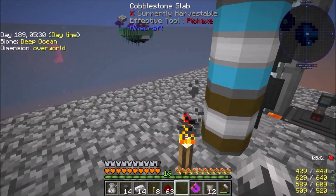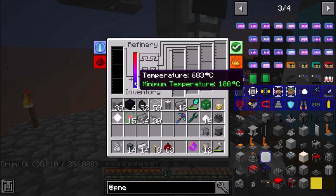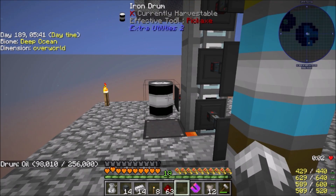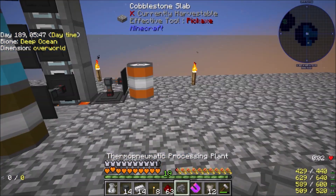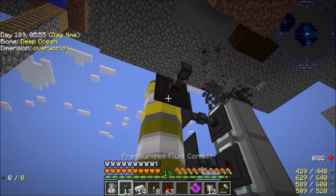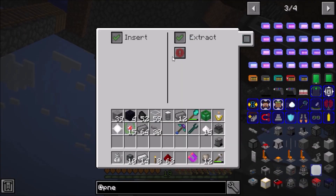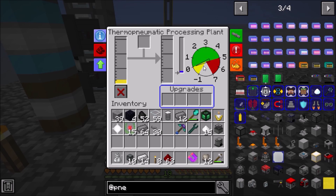As long as we can keep this thing full of oil — and it's sucking through it pretty good — that should be fine. So now we can place this down right here. This is going to look rather janky but that's alright. We want this set to extract. It looks like it's going to take pressure — let's see.